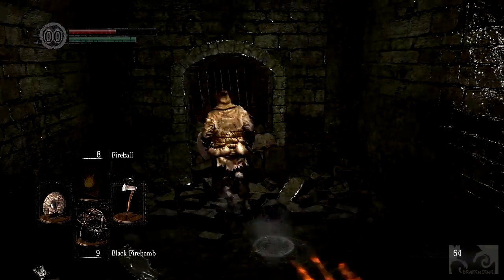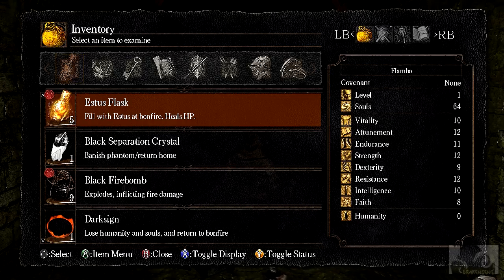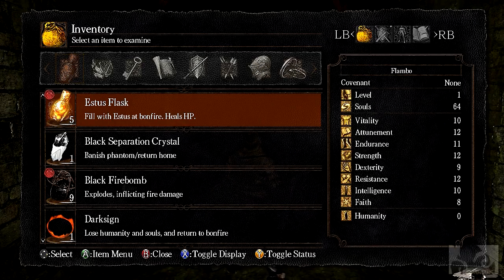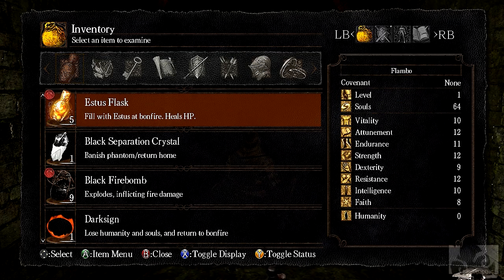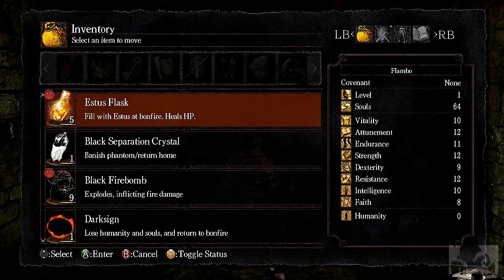New item. I don't know what that is for. Fill with Estus at Bonfire - heals HP. Now that's like a healing potion. You can't quick slot it, I don't think. Can you? New item, change order - I don't know what that is for.